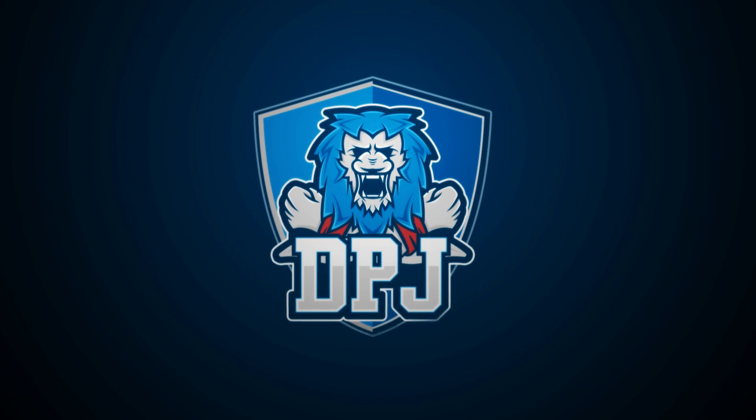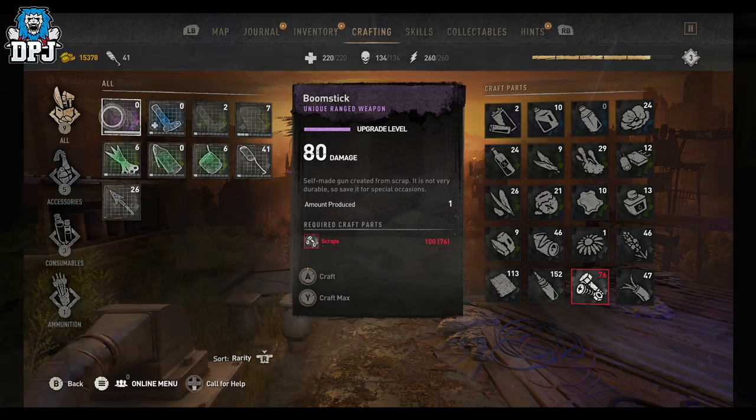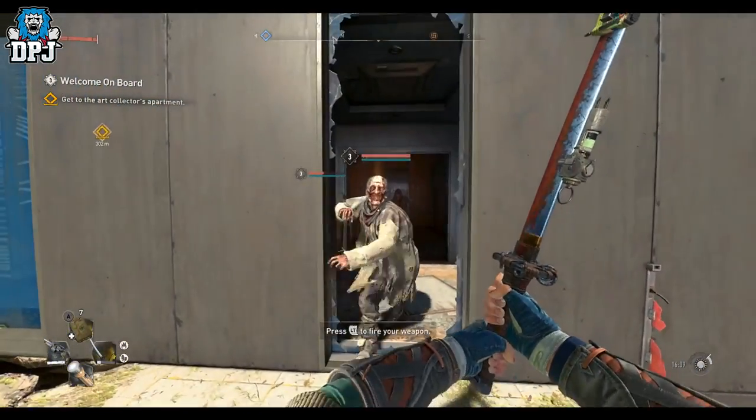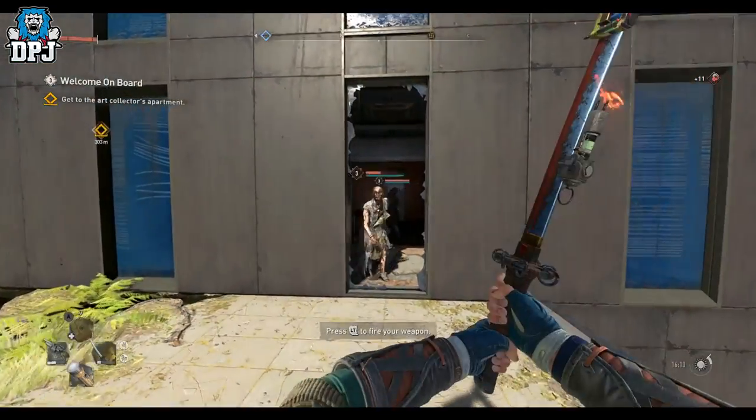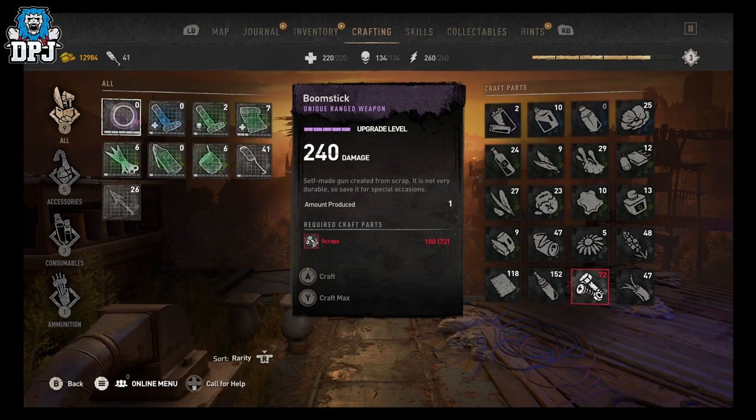I'm back with another Dying Light video and today I'm going to showcase a weapon you will not want to miss. The weapon is called the Boom Stick — it's basically a blueprint you can buy, which isn't expensive at all, and it's probably one of the first gun weapons you will come across playing this game, so it's definitely worth your time picking it up.